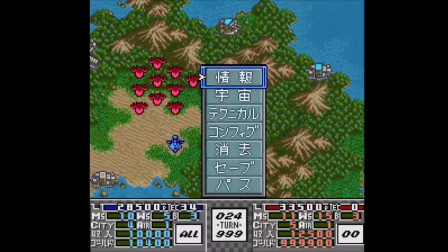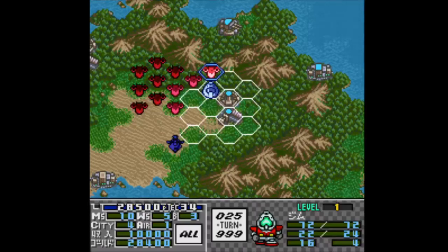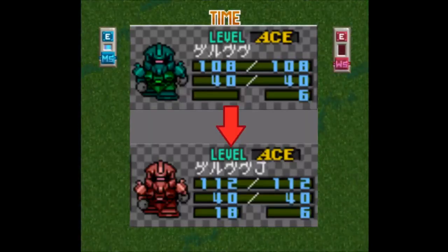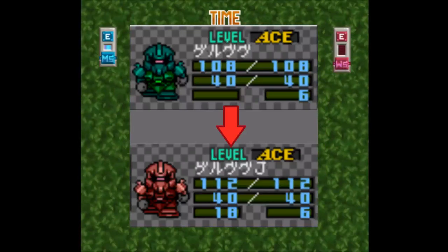Hi everyone, Shirtlight here. In the dollar store Giren's Greed — that is the SD Gundam GNEXT for the SNES — there is a fun mechanic that lets you upgrade your various mobile suits once they've reached level 6, or as the game calls it, their ace level.